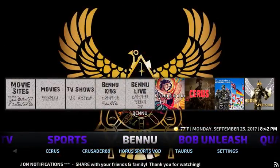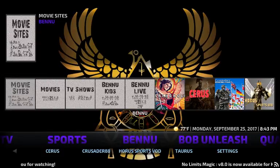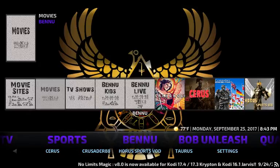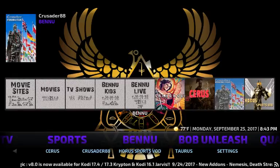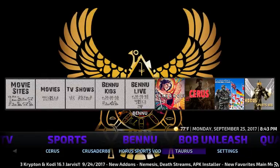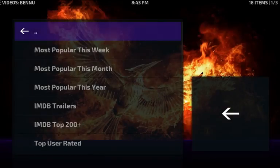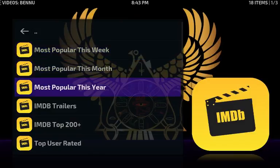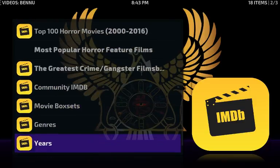Next section is Bennu, which is basically Phoenix — they should just call it Phoenix. This is the whole Bennu all-in-one add-on. You've got your widgets, Movie sites, Movies, TV Shows, Kids, Live, and all the different categories. If you click on the movies widget you get Most Popular This Week. If you want a review on this add-on, drop it in the comments and I'll do it.